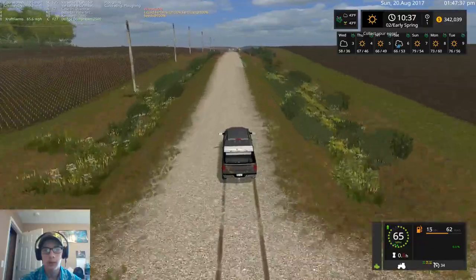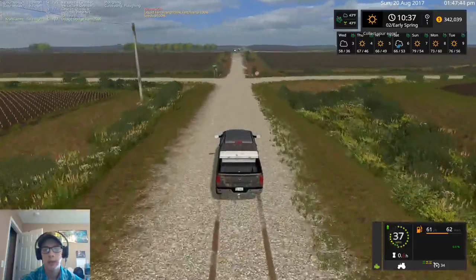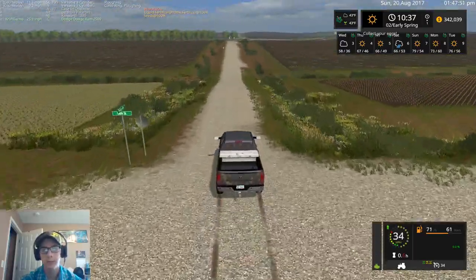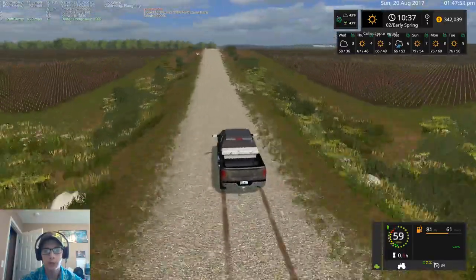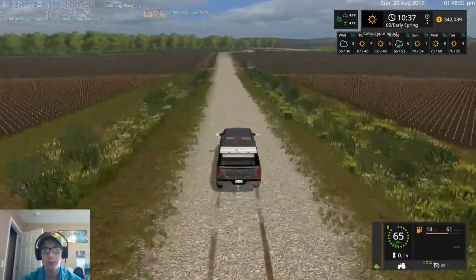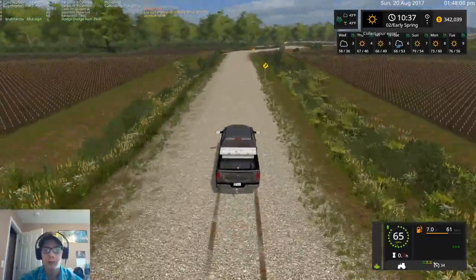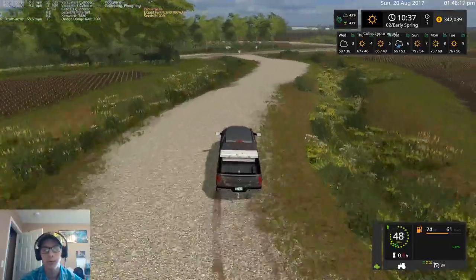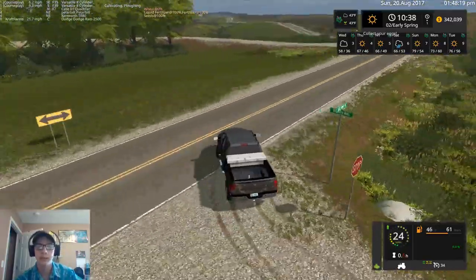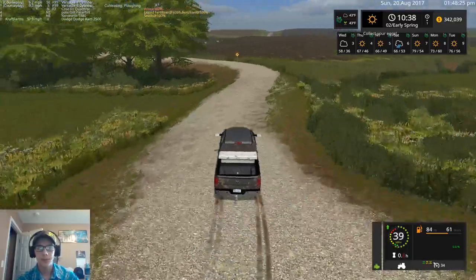If I fill up bin space, I do have the silo system to store any excess crop. I'd rather fill the bins first and then fill the silo system — it's a little more realistic. Although the big silo system is realistic too since a lot of people have them, I enjoy grain bins a lot more. With the silo system you just pull up and dump — there's nothing more involved, no augers or anything.